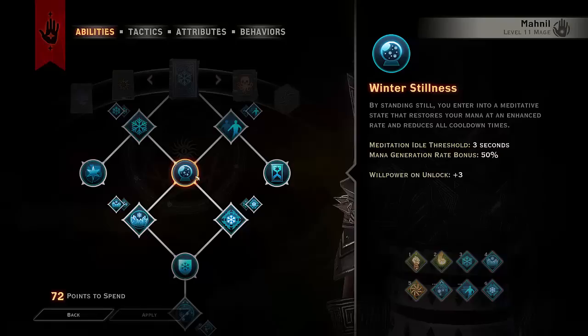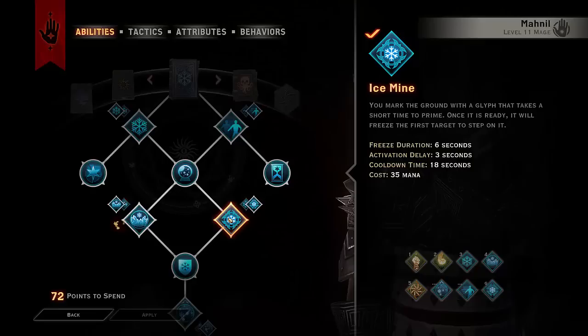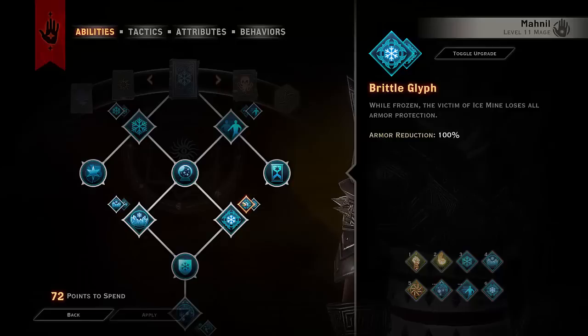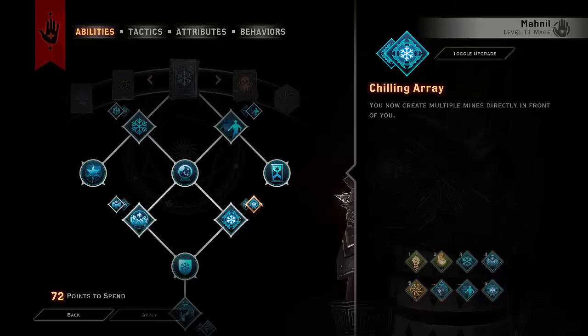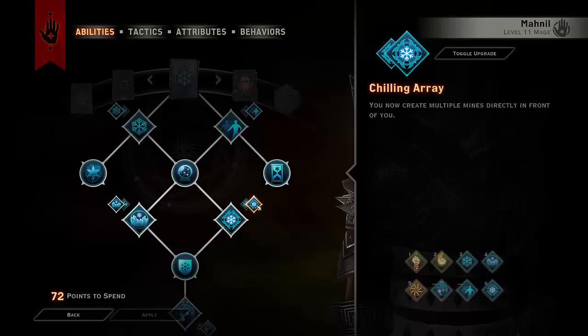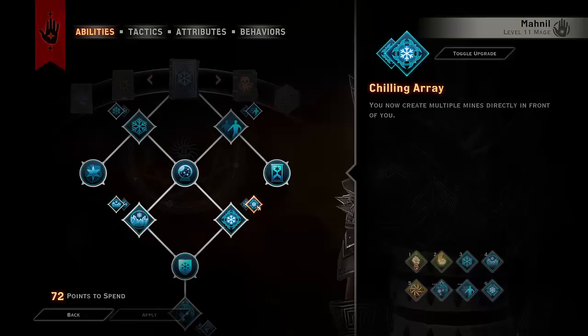I'm taking Ice Mine, which has a freeze duration of 6 seconds, an activation delay of 3 seconds, a cooldown of 18 seconds, and a mana cost of 35. The upgrade is Chilling Array. I found that using the multiple mines from Chilling Array seems to remove the activation delay because enemies get frozen pretty instantly. We're mainly using Ice Mine for melee mobs trying to get to you, and there are some nice tricks — if you're in stealth, mob behaviors can cause them to group up, letting you get a complete freeze on a big pack.